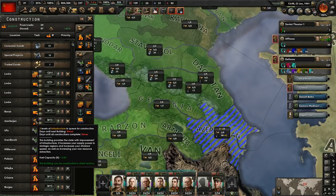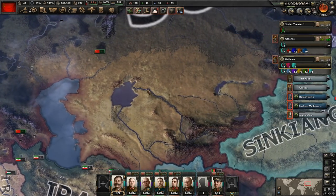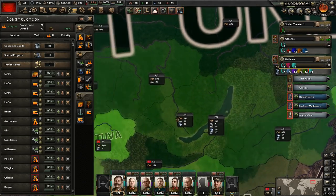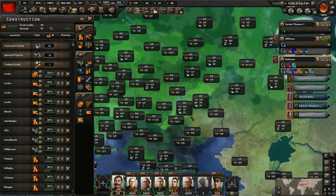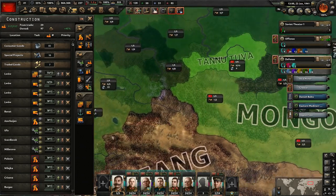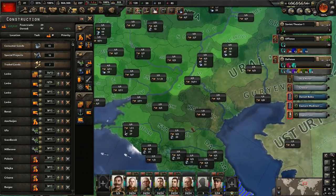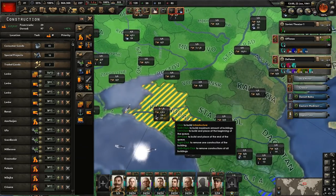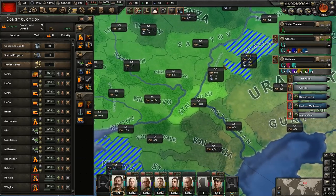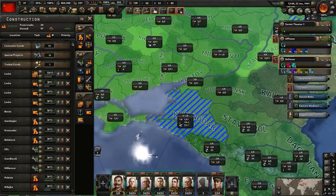We'll just put this under the forts. We do have over a year's worth of fuel, so I think we'll be okay for now. Another thing we could do is build in some places that give us tungsten. There's 27 tungsten right here, and there's another one right here — so we'll build those two locations up and just put them under the forts, but over the factories for now.